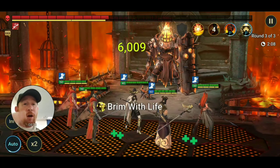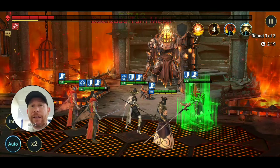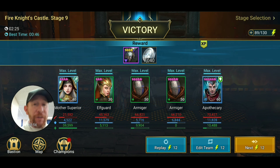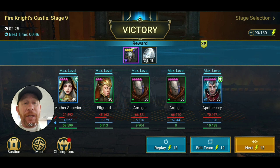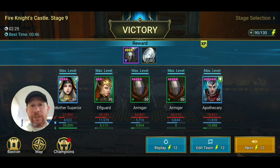Now Elf Guard lands her Impale again — 50% turn meter decrease. That's why you'd have her on the team. Remember though: the way her turn meter decrease works is it decreases by 50% of the current turn meter, not a flat 50. So it'll never zero it out on its own. If the boss is at 40% turn meter, she only drops it by 20. Compare that to Armager, whose turn meter decrease is a flat 30 — so at 10% or below, Armager can zero it out.